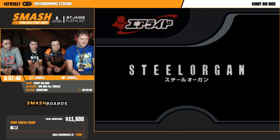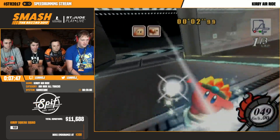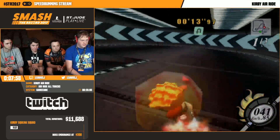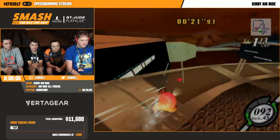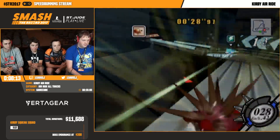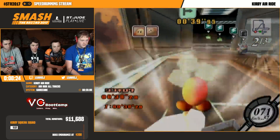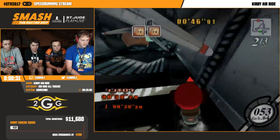Up next is Machine Passage, or Steel Organ on the Japanese version. This course is really cool - it's just super fast, it's Scooter. Another thing about the lightness of the vehicles is it makes a pretty big difference for Rocket Star, which is the vehicle I'm going to be using after this course. When you release the charge on Rocket, you actually get a speed boost - that doesn't really happen with Scooter. The gimmick with Rocket is that it gets the most speed out of boost. I'll get into that a little more when I get to Rocket.